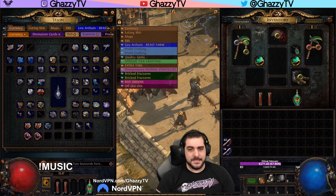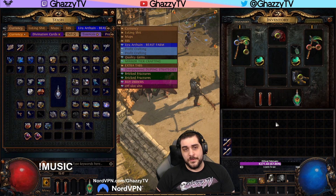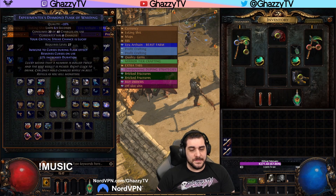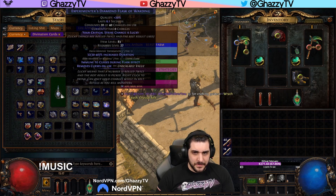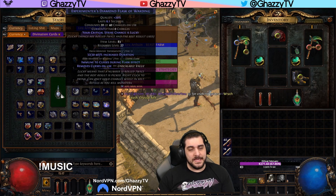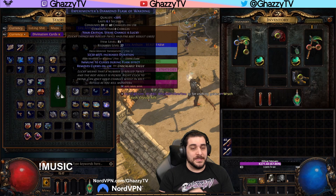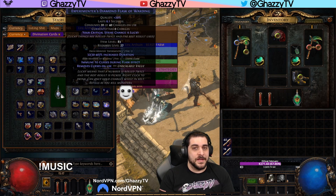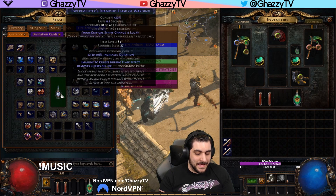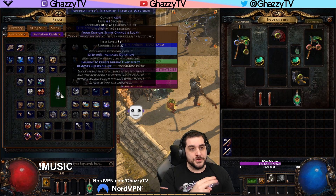Basically, what Lucky does is that whatever it affects will make that specific mechanic roll twice. For example, a diamond flask gives your critical strike chance Lucky — you can hold down Alt and see that Lucky things are rolled twice and the best result is used. The initial roll checks if your attack or spell crits. If it crits, Lucky doesn't change anything. If it doesn't crit, it rolls a second time, and if that second roll lands a crit, it takes that best result.